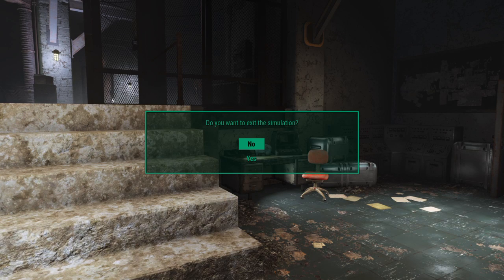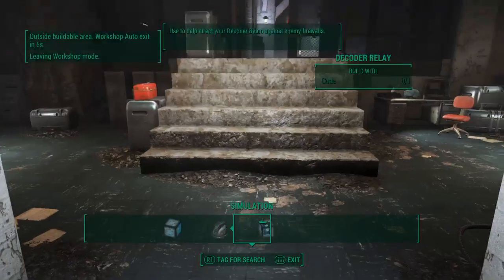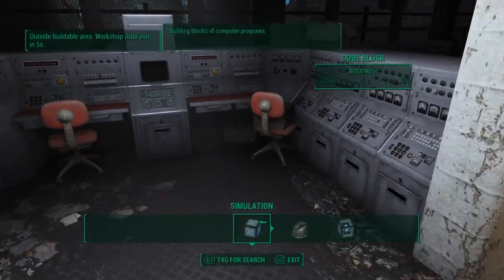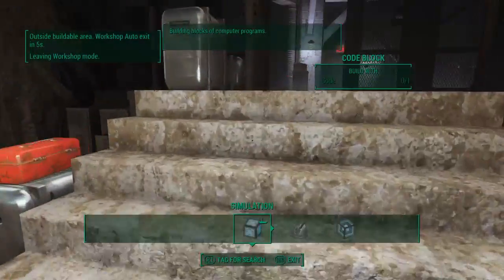Hello everybody, this is PalmerDude here with a strange glitch I found. I am in the freaking Dima's Memory part of the game, workshop, in the actual game.